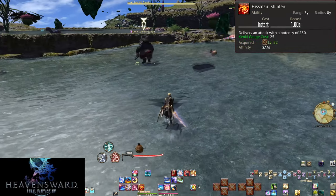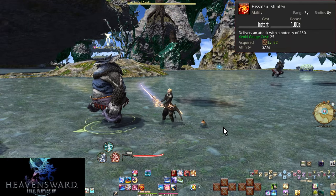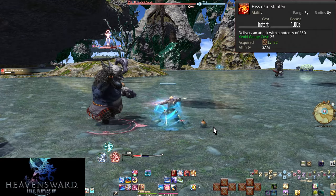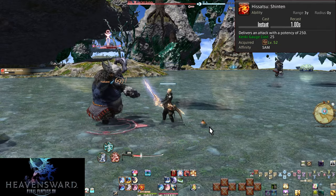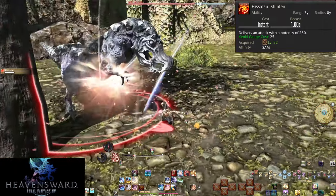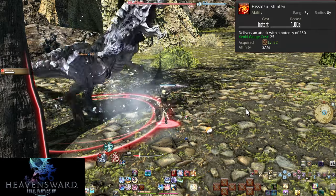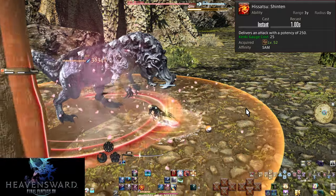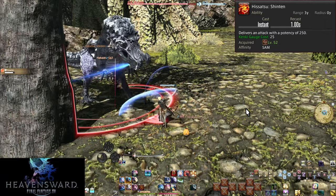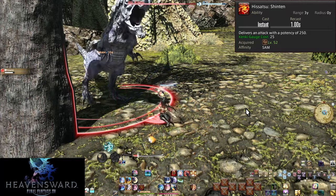Level 52: Hisatsu Shinten. I will not be using the Hisatsu part of skill names when discussing them — pay more attention to the ending part, as there are 6 different Hisatsu skills. Shinten is your Kenki dump. If you're getting high on your Kenki gauge, Shinten spends some of it — it costs 25 gauge and deals 250 potency. Just be careful not to overspend in later levels. If you're at 50 gauge or higher, you're safe to Shinten.